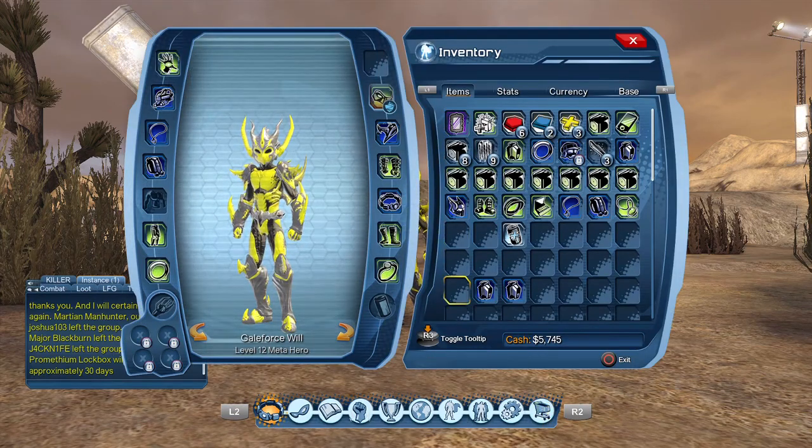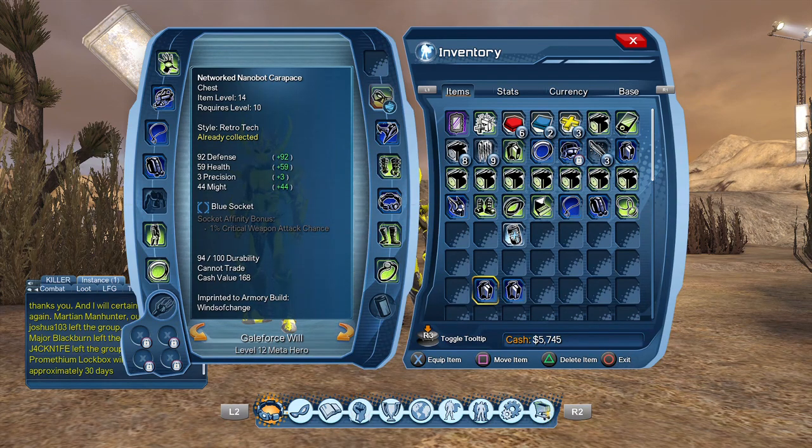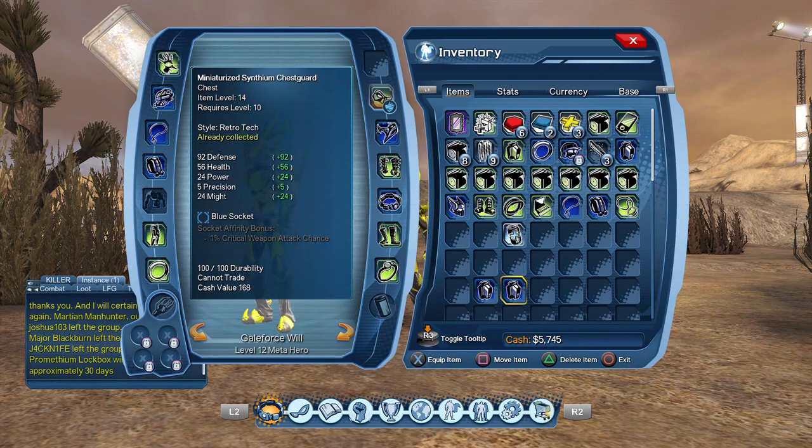They are both the same item level, and their stats are totally different. This one has 92 defense, 59 health, 3 precision, 44 might. Okay, whereas this one has 92 defense, 56 health, 24 power, 5 precision, 24 might.